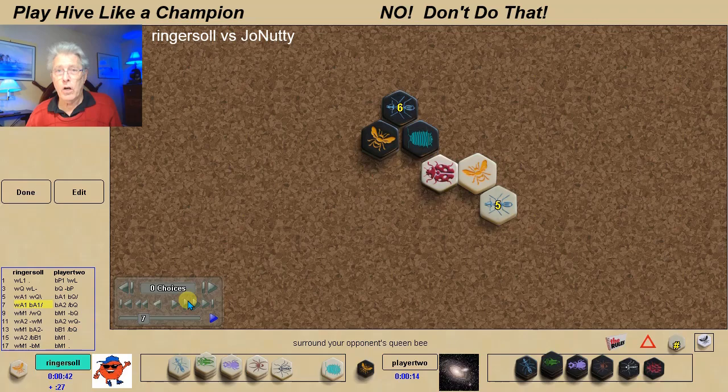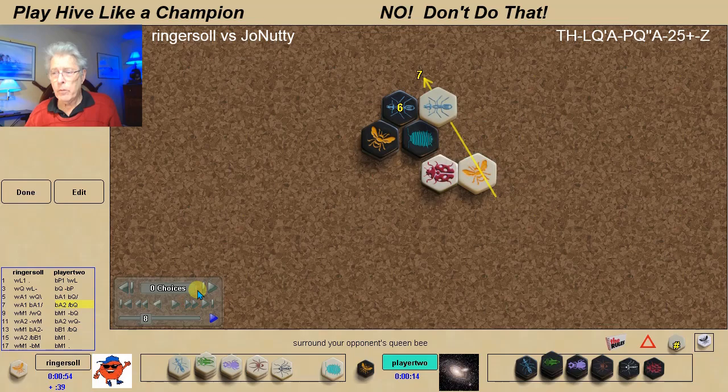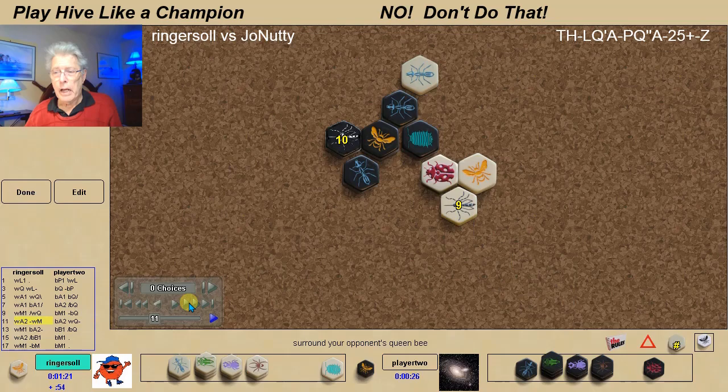As always on my videos from this point forward, I'll be posting the shoe designation right over there. So far, nothing out of the ordinary. By black placing the ant in this spot, it does allow me to pin it with my ant — a true pin — and that takes away this good defensive spot from a black defensive bug. Black brings another ant in, I bring my mosquito, and black is playing an ant game here. Black plays the mosquito, and so I'll go along with that as well and play an ant also.